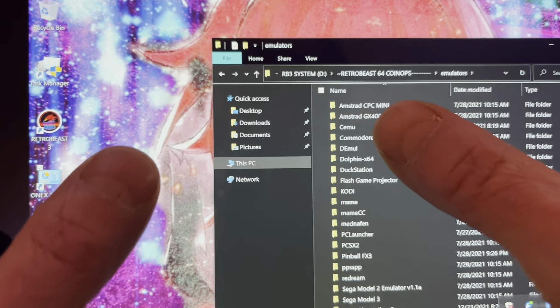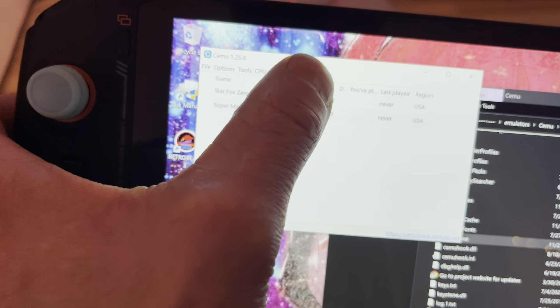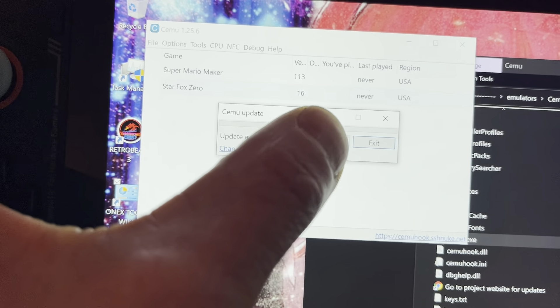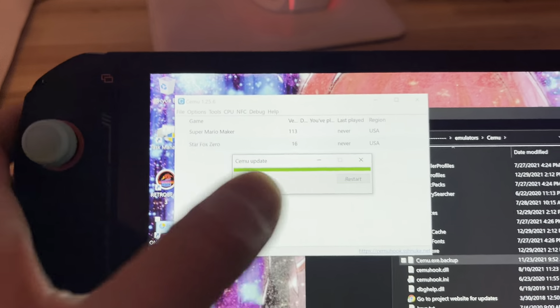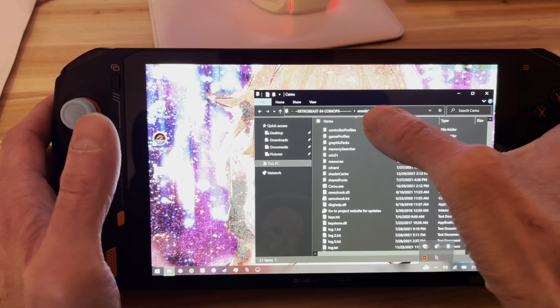The first one is CEMU. You boot CEMU. It's very easy — you go to Help and check for update. Click Update and it's going to update your CEMU for Wii U games. Click Restart and it's going to restart the emulator. You're good to go. Go back to Emulator.